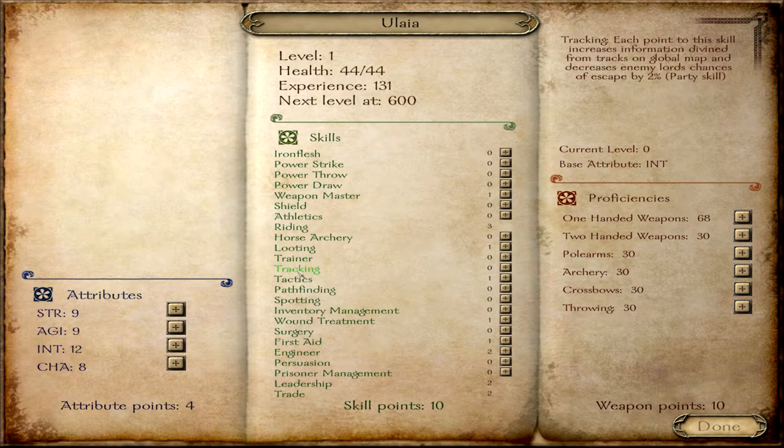Tracking is important depending on whether you use the map to determine what you're going to do. It allows you to get more information from tracks on the global map and also decreases the chance that enemy lords escape while you're holding them captive. You'll be on the map and see large arrows pointing in a certain direction indicating a large force, but you won't know how large. If you have tracking at a high enough level, you'll be able to see the size of the force, and if I recall correctly, you can even tell what faction the tracks belong to.